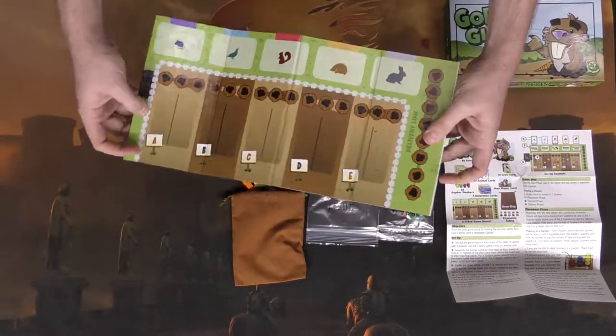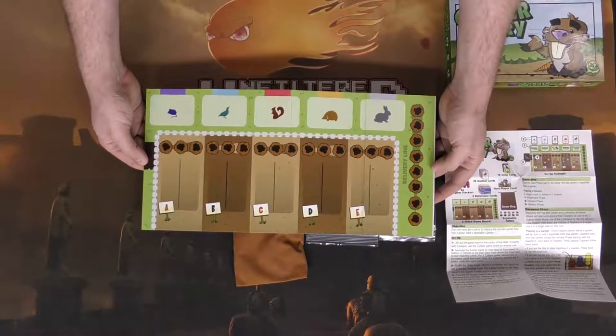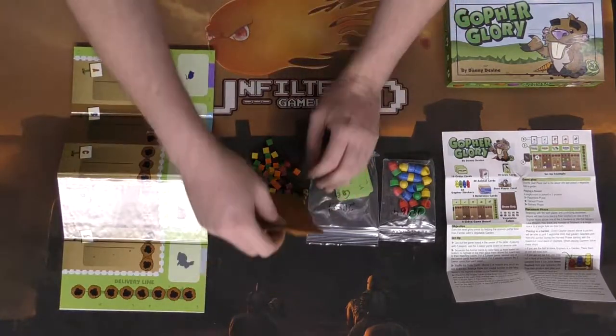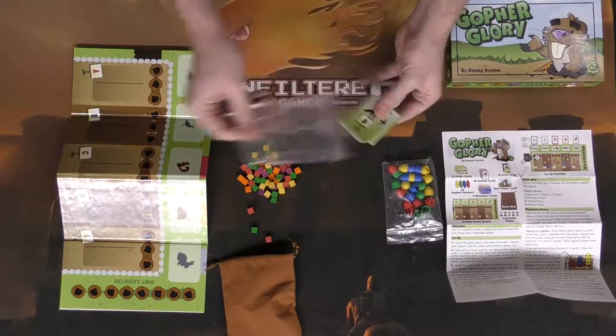It looks like this is the two-player side on one face, and the three and four player side on the other. There's also a bag that I imagine contains all the different vegetables. Let's go ahead and open this bag of cards and see what we have here.